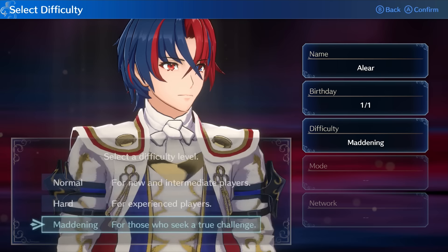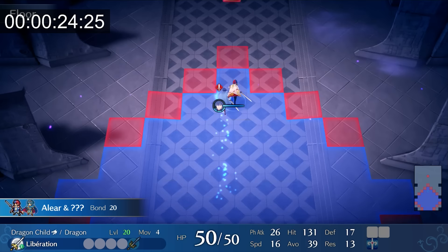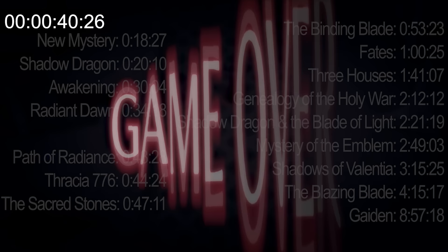For the last game, FE17 will be done on Maddening Classic, and the timer starts when selecting Start. In the prologue, it's important to turn animations off. We just have to run up and attack Sombron, and Alear's HP will get pretty low. This is the point where the game wants you to use an engage attack to win the map, but it won't stop you from just ending the turn, and then Sombron will kill Alear on enemy phase. Engage clocks in at just over 40 seconds, placing it in between FE10 and FE9.